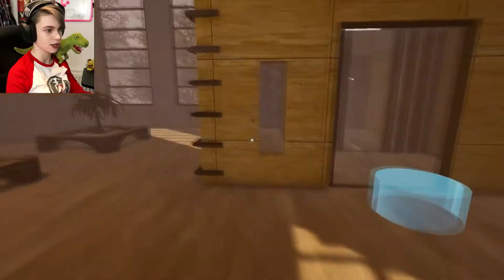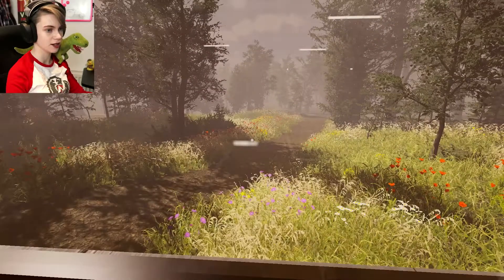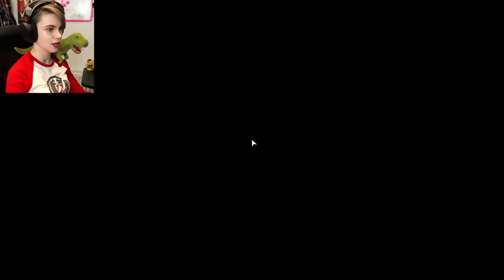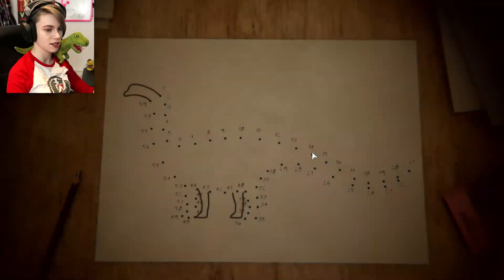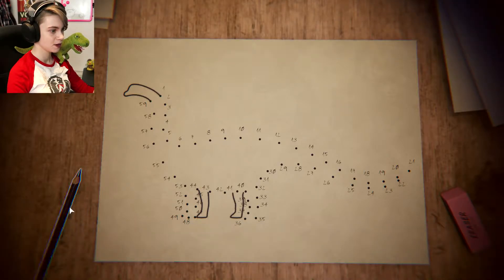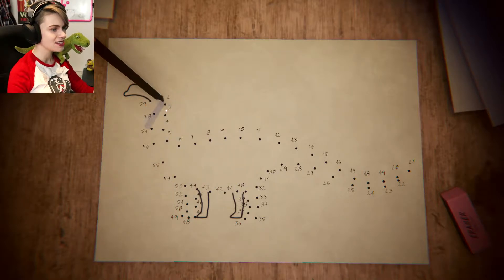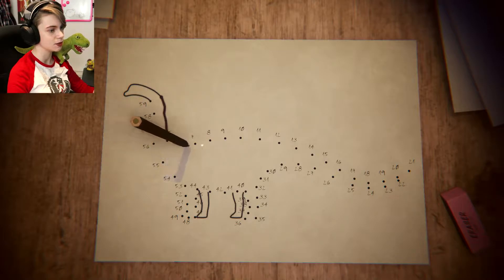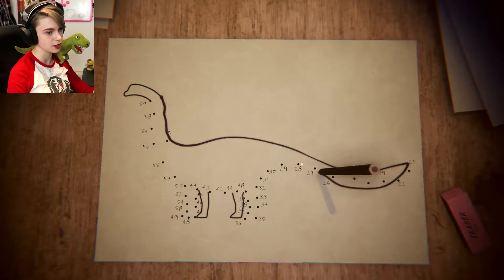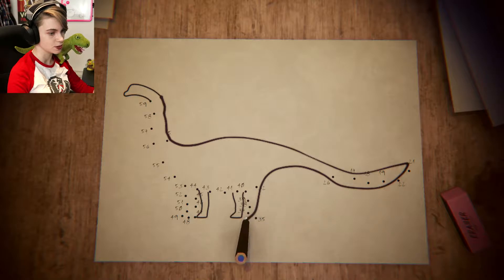It looks like the game wants me to go this way, but I'm gonna look out the window first. I've got a run button. Oh, it's beautiful. Your museum is starting to run out of space. When I was four years old, I loved to draw dinosaurs. I'm doing a dinosaur dot-to-dot — I wouldn't call this drawing a dinosaur. I missed a dot. I'm not doing the best job in the world, if I'm being honest. This is how I would have drawn a dinosaur at four years old — if anything, slightly worse.